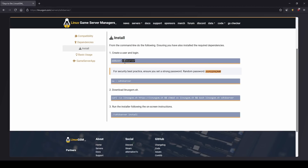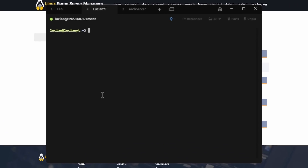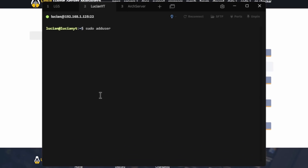This can be any name you want; it doesn't have to be the specific user that they mention on the site. We're going to go back to our console and type in: sudo adduser — we'll call it 'sevendays' — then hit Enter. It will ask for your sudo password.